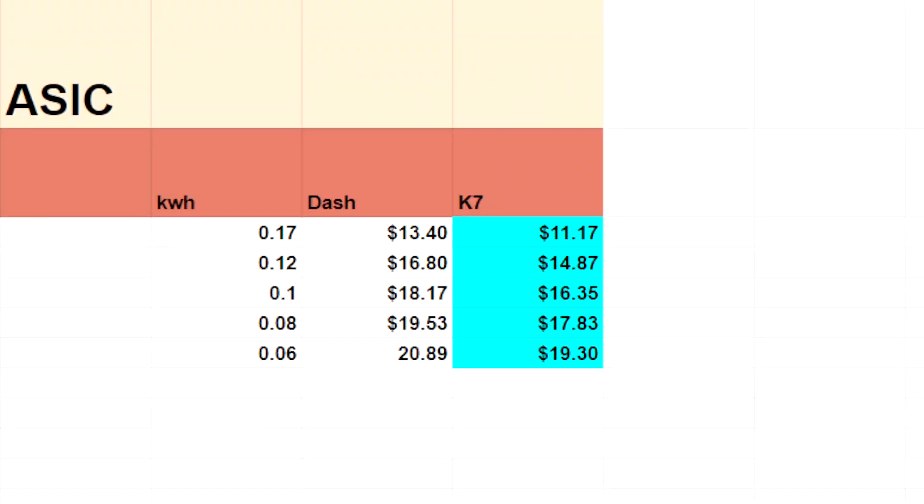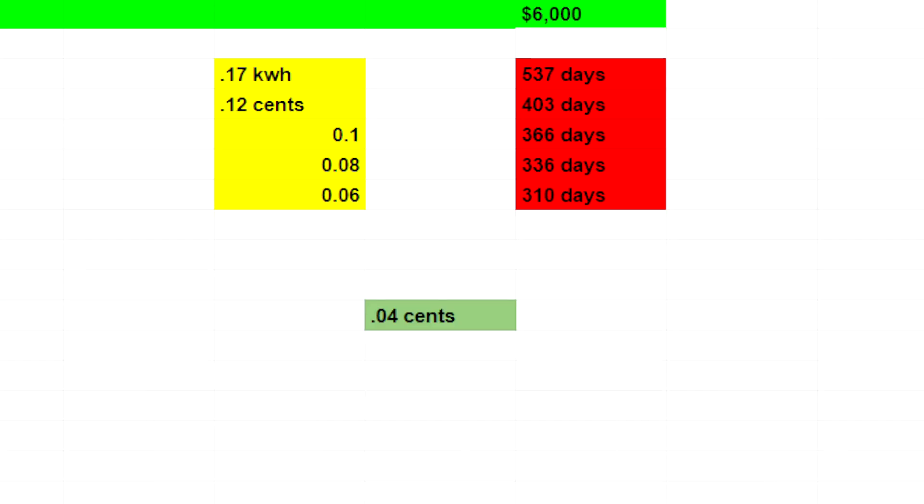Now looking at the ASIC side — the K7 — at 17 cents per kilowatt you'd be making roughly $11.17 every day. At 12 cents, about $14.87. At 10 cents, about $16.35. At 8 cents, about $17.83. And at 6 cents, about $19.30. For breakeven on your $6,000 investment: at 17 cents that's 537 days; at 12 cents it's 403 days — almost a year; at 10 cents it's about 366 days — just about a year; at 8 cents you're at 336 days; and at 6 cents you're at 310 days to break even.